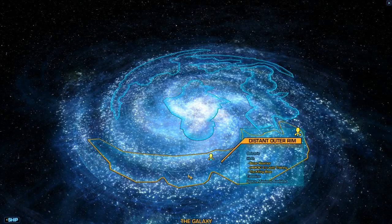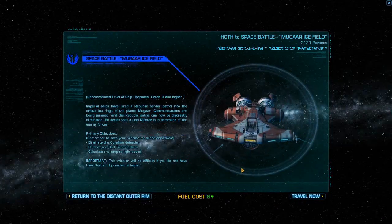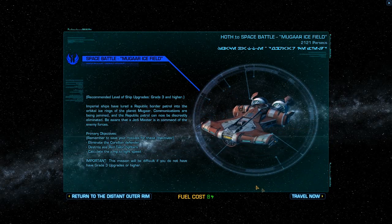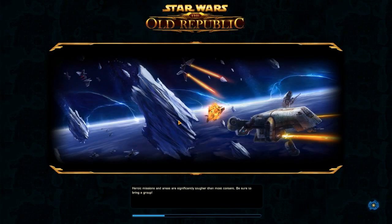Hey, what's up YouTube? Ars here with another space battle from Star Wars: The Old Republic. Today we're heading towards the Mugaar Icefield. This is kind of a rehash of one of the previous videos we did, but this mission is much more difficult. They have a few templates that they use, and they just increase the difficulty, add more ships, give them more health, more shields, etc.